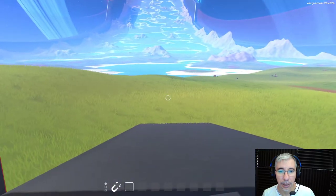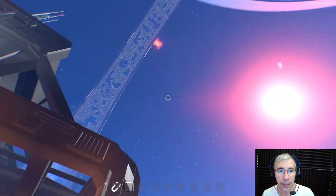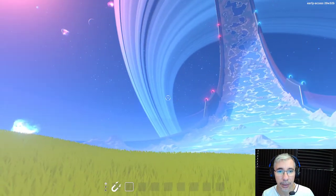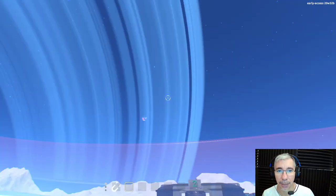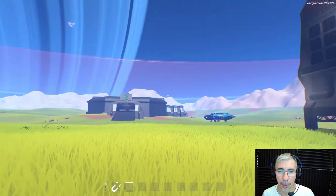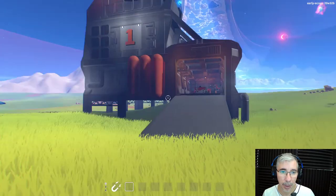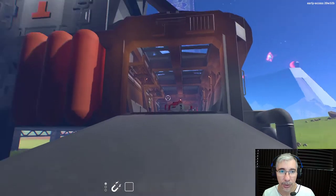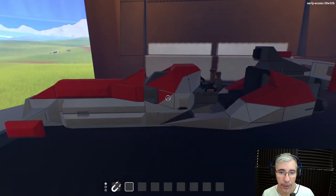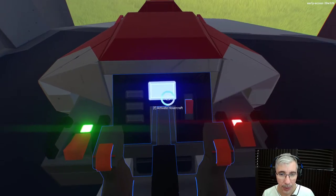Here we are in the starting station, and as you can see it's like a ring world — like the classic sci-fi novel, or like Halo. It's a ring station, very cool, close to a gas giant with rings. Those rings have asteroids that you can probably mine at some point, but currently the game only has a creative mode. You start in this complex which has a tutorial, and there are some ships here that you can try right away. Let's try this hover vehicle.